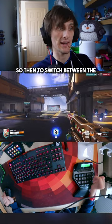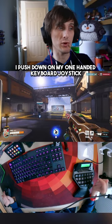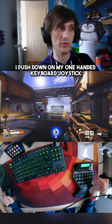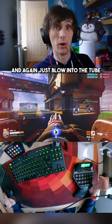Normally we'd have better aim than that. To switch between the configurations of Assault and Recon, I push down on my one-handed keyboard joystick. And again, just blow into the tube.